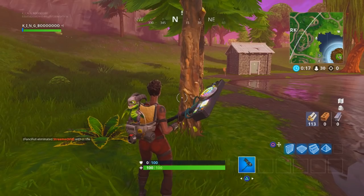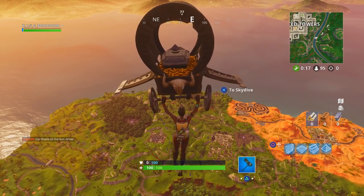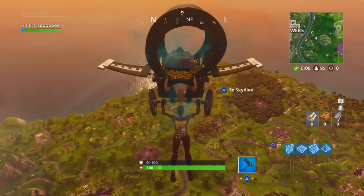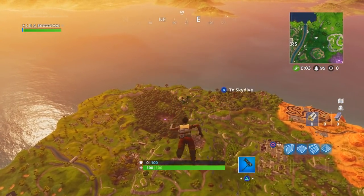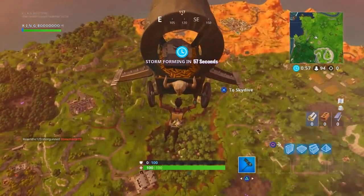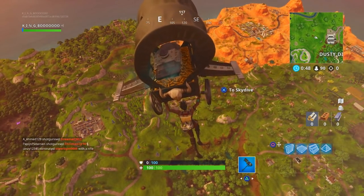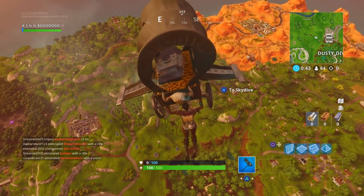Creeping into the top 10 at number 10 is the Covered Crusader glider. It appeals to the wild west theme introduced with Paradise Palms and it pairs well with the Calamity skin set, but on its own it strays away. There are much better gliders in the item shop, previous battle passes, and even within this battle pass, which is why it sits at number 10.